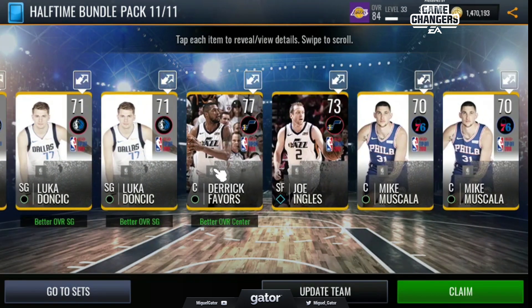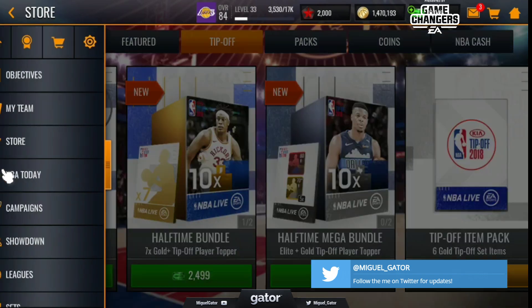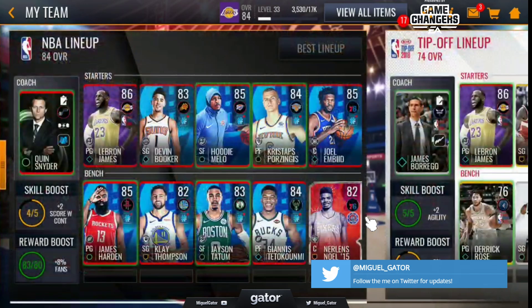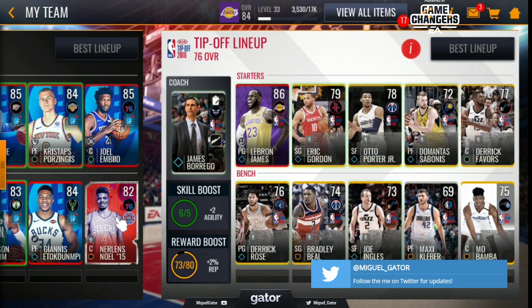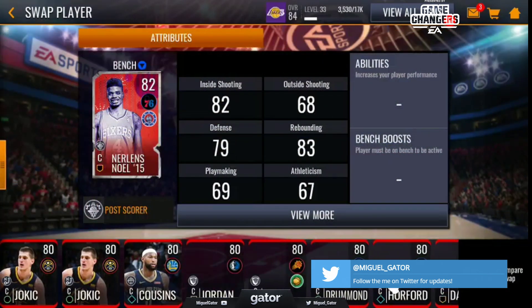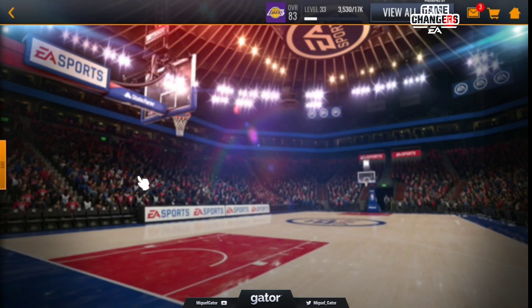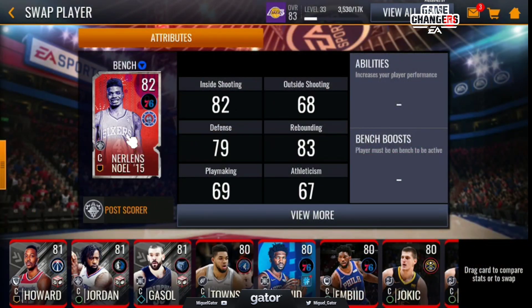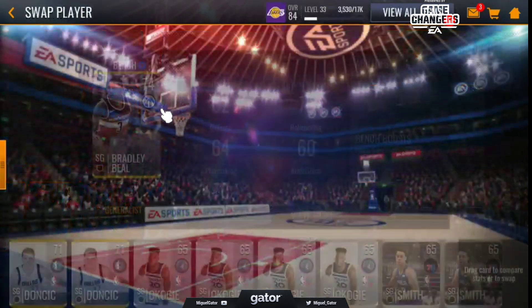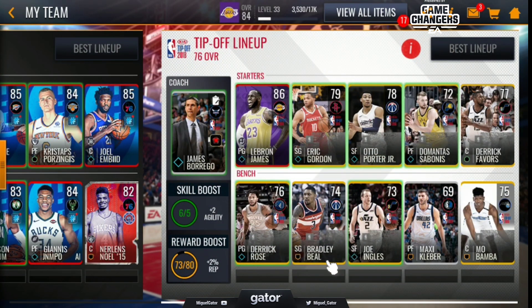We got some upgrades. Let's go to My Team, go to Best Lineup. All right, so I can look for this guy — 75, 75. Yeah, you can use these guys in the core lineup as long as they're NBA. So you can use them in both lineups, which is good. I wasn't too sure there because you can't use non-Tip-Off ones in that lineup obviously, so keep that in mind.